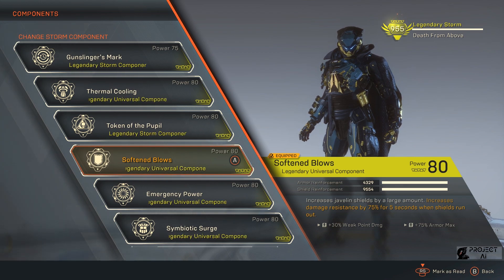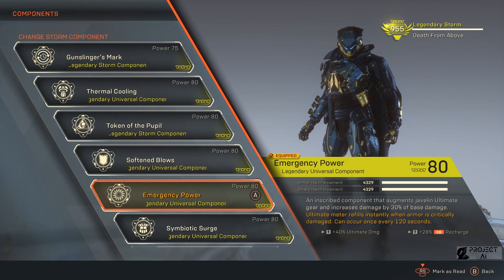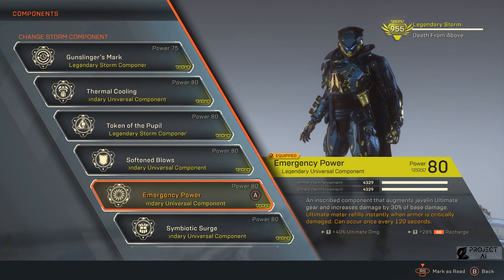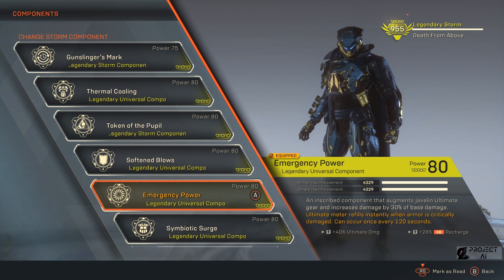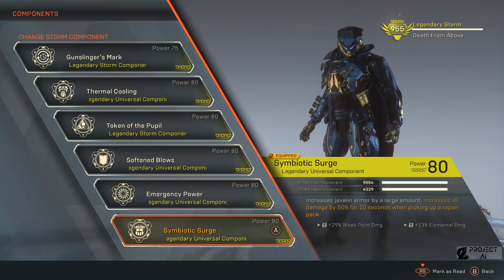Jadi survival ability gue gak terlupakan di build ini — dengan damage gede, survival-nya tetap mumpuni. Di Emergency Power gue pakai 40% ultimate damage untuk maintain supaya ultimate damage gue gak terlalu kecil. Di sini juga ada RB recharge yang membuat gue bisa nembak-nembak musuh pakai Steam Fan, jadi spam aja terus Steam Fan-nya, cukup cepet untuk recharge-nya. Kemudian Symbiotic Surge, di sini untuk nambah armor reinforcement. Seperti yang kita tahu, Storm itu armor-nya tipis, jadi setiap kali shield breaks, kena satu tembakan aja itu sudah sangat vulnerable.